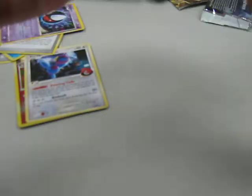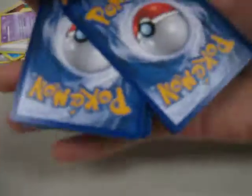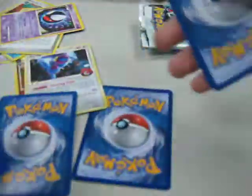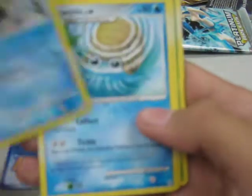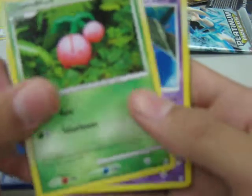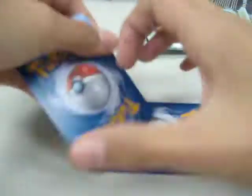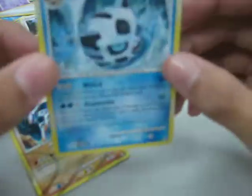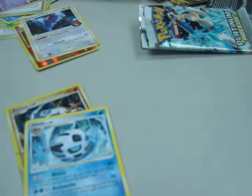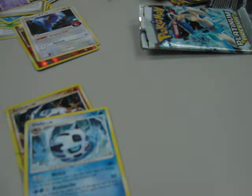Let's move to the water type Arceus pack. I wish to get a Tangrowth level X, or a Gengar level X, or any of the Arceus level X. Tangela, Snorunt, Sealeo, Shinx, Cherubi, Haunter, Charmeleon, Old Amber trainer card. For the reverse we got — Arceus fighting type, AR number 8. And for the rare we got Glalie. Let me check — it's only a rare.